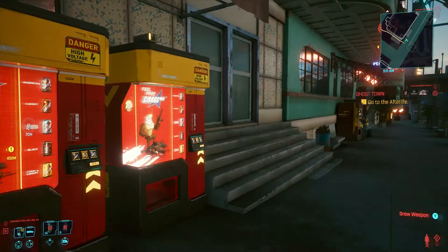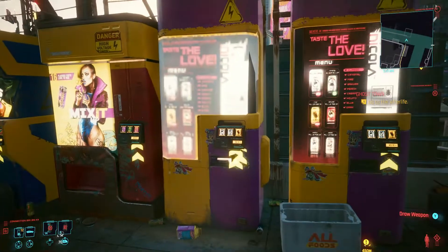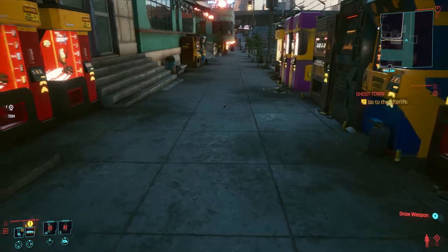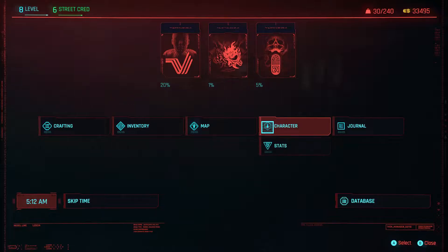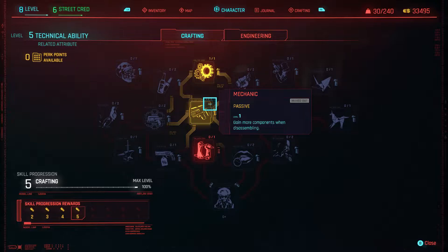There are vending machines located throughout the map — some have greater quantities than others — and basically you can purchase these cans and disassemble them. You're gonna need one thing first: go to your character under Technical Abilities and unlock the Mechanic perk as soon as you can.